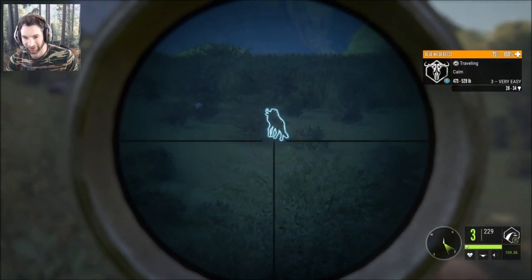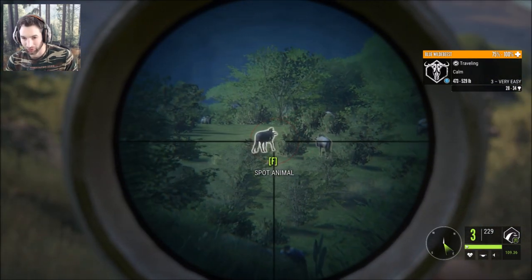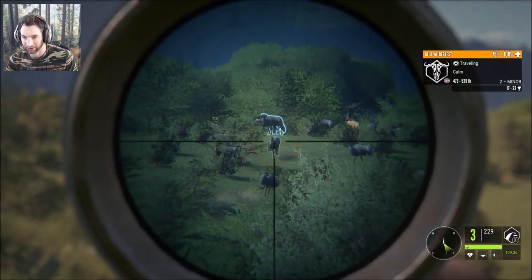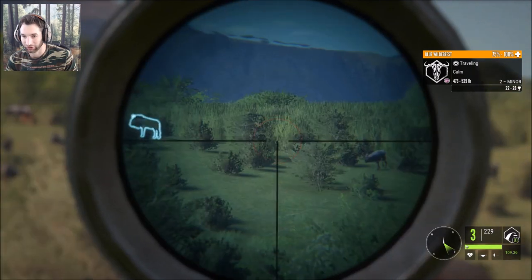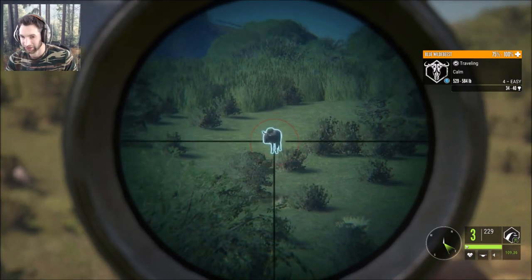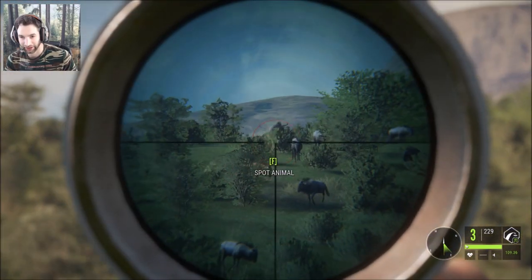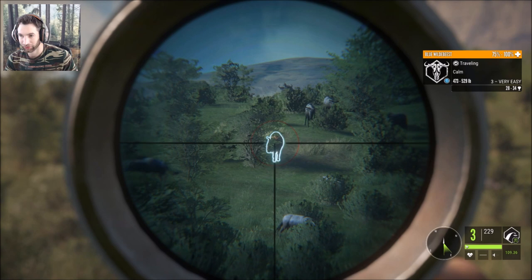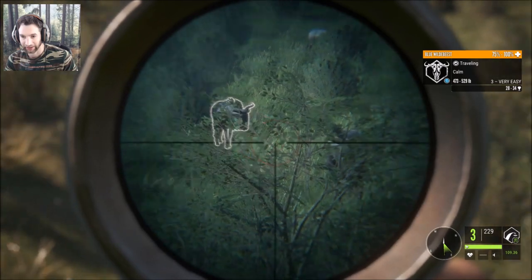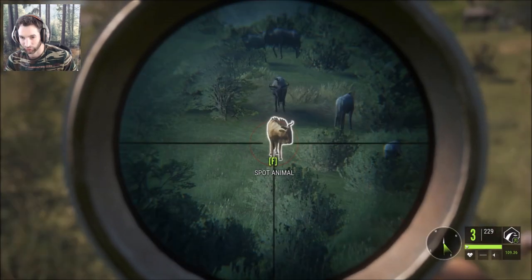We have a gold-colored wildebeest out here along with a whole herd — they're absolutely everywhere, there could even be a diamond. We should probably check before going after the gold one. There's a big guy, definitely 900-plus. We found the gold wildebeest — it's a three-star. He's coming in, he's right there. That's our primary focus right now. As soon as he comes in we'll take the shot, then see if we can get a couple more of the herd after that.